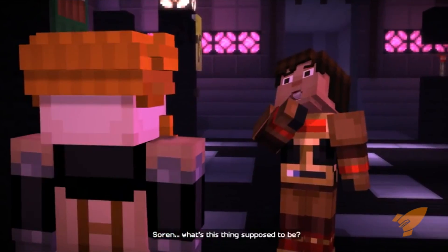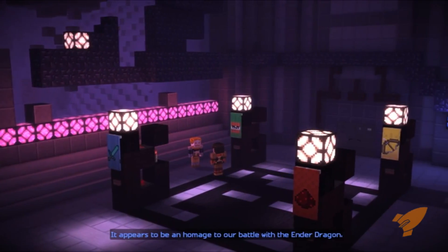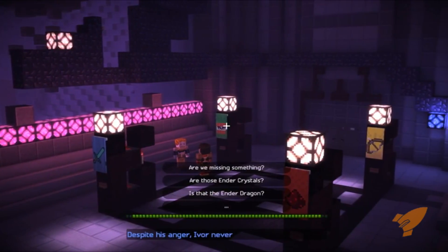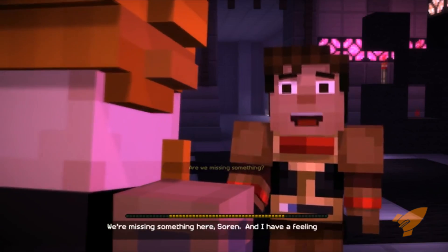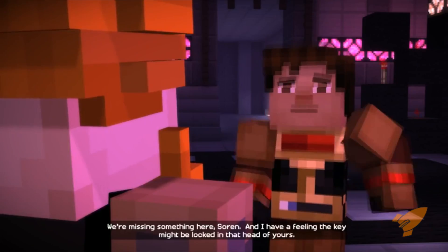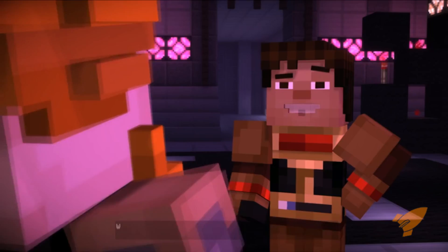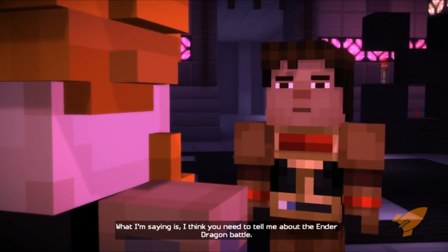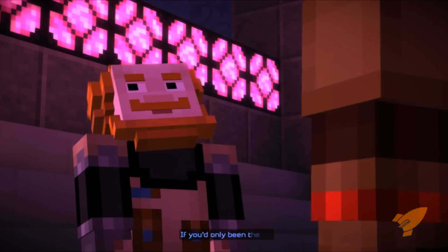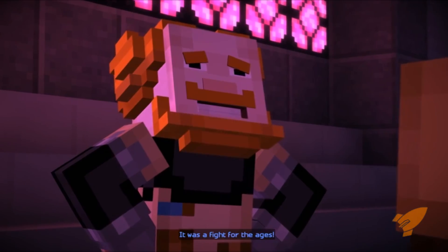Soren, what's this thing supposed to be? It appears to be an homage to our battle with the Ender Dragon. Despite his anger, Ivor never stopped being fond of us. We're missing something here, Soren. I have a feeling the key might be locked in that head of yours. I have a key locked in my head? What I'm saying is, I think you need to tell me about the Ender Dragon battle.